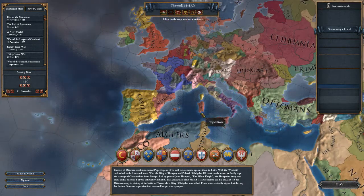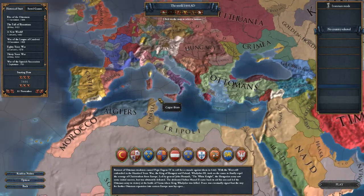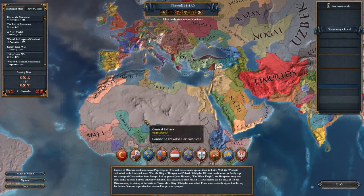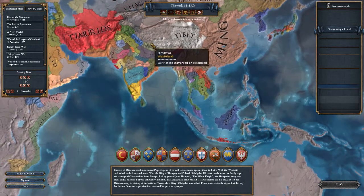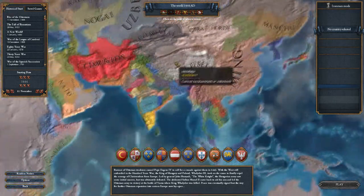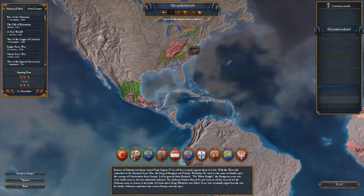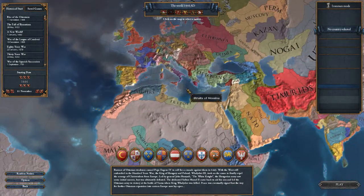You can pretty much change the map mode and start with any country you want — obviously not the ones that don't have any color to them. You could start over in Japan, or one of the daimyos around Japan, or somewhere in India, or even in the Americas with one of the native tribes, the Aztecs, the Incas, or the Mayans.